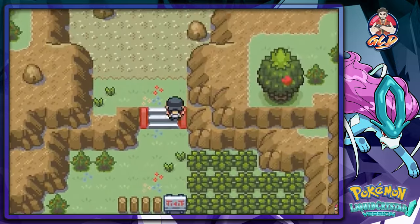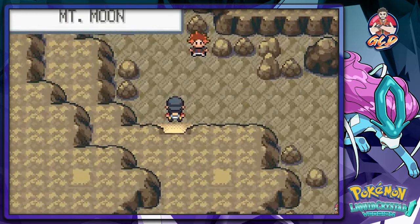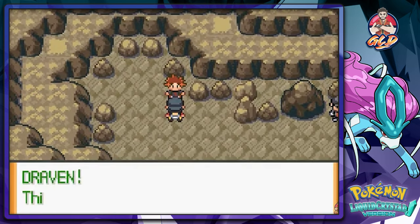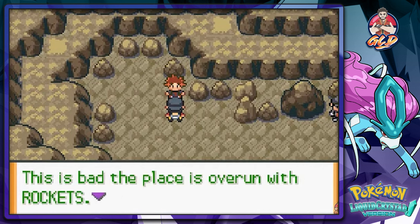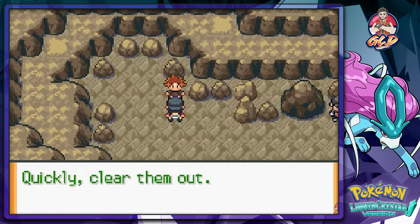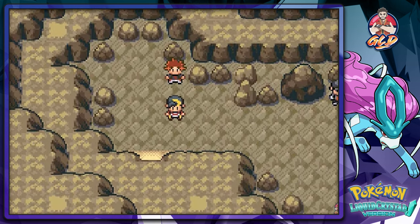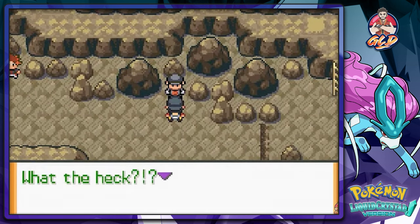Here we are in Mount Moon, and it's the section we couldn't get through before. Our NPC buddy warns us: 'Draven, this is bad — the place is overrun, we need to quickly clear out the Team Rocket members!' So let's go ahead and start battling every single Team Rocket member. He's like, 'What the heck, you again?'